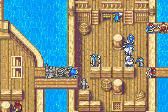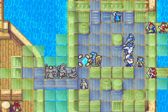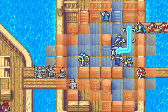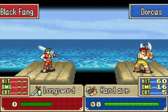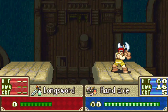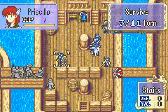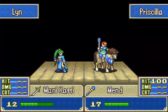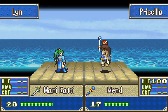Move Erk up, I'll wait along there. Have Dorcas head over here, attack with the hand axe — boom. Even though it doesn't do all that much, it does enough to KO, thankfully. Got ourselves a longsword — nice. I want to move Priscilla over here to heal up Lynn. There you go.